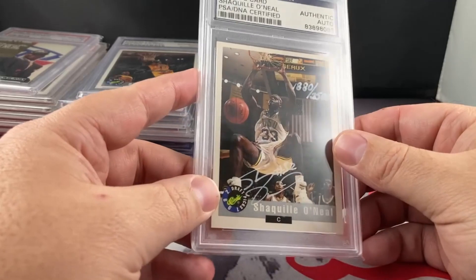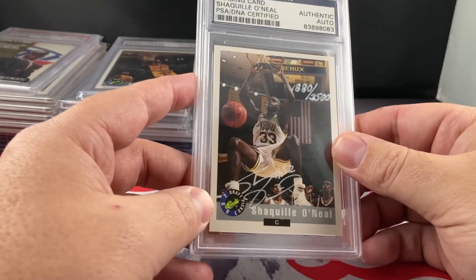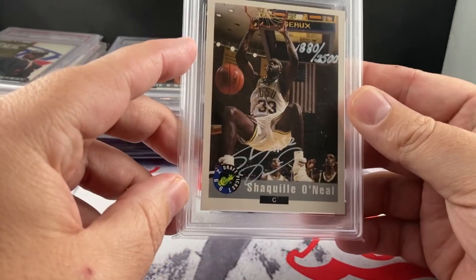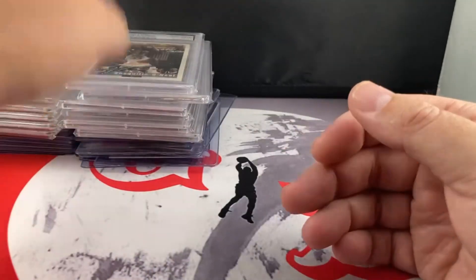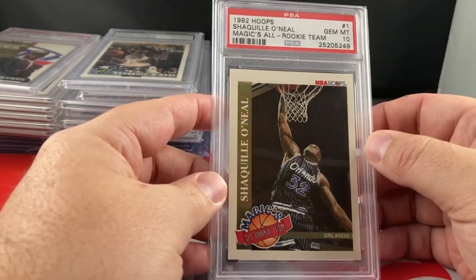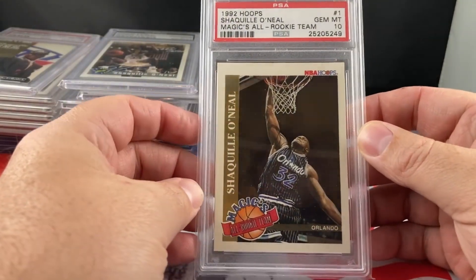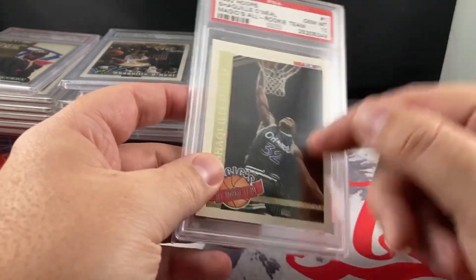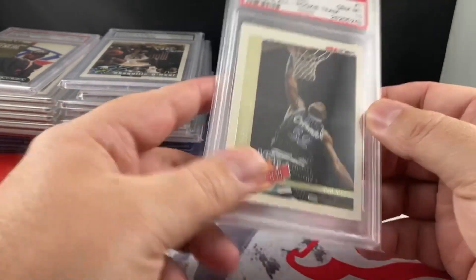These have gone up a lot — these were a $100 card for the longest time and they're pushing $400 or $500 now if you get them. I thought about cracking this one — I think it would probably PSA 9. I'll leave it for now. Sub this myself. This is the Hoops All-Rookie Team, got a Gem 10 on it. One of my favorite sets of all time. Waiting to get one like this signed in gold ink.